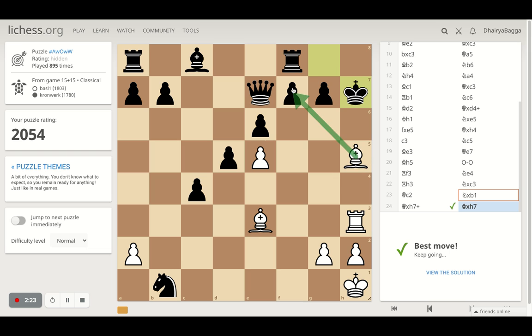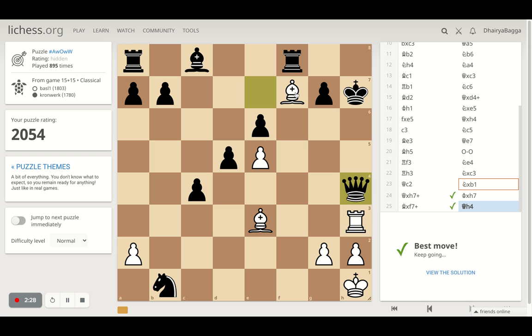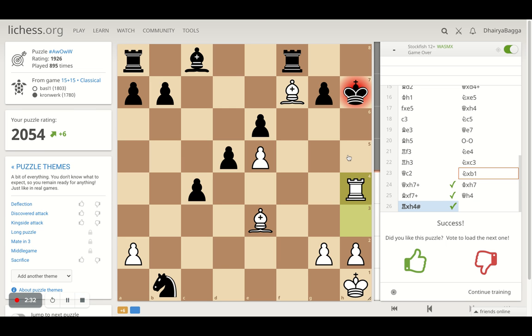Once I take with the bishop, I'm covering everything. I can take the queen as well — that's checkmate. So that's how you should think in puzzles: try to be more proactive. Evaluate the whole situation and then move. If you're new to the channel, please do subscribe and give a thumbs up. Let's continue.